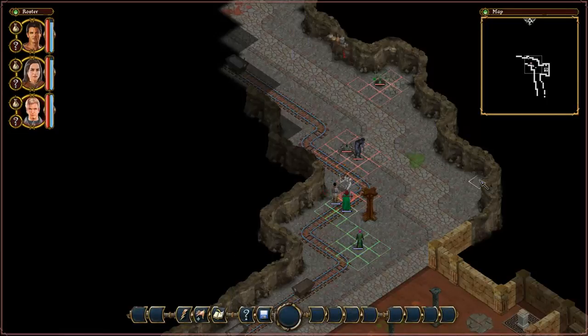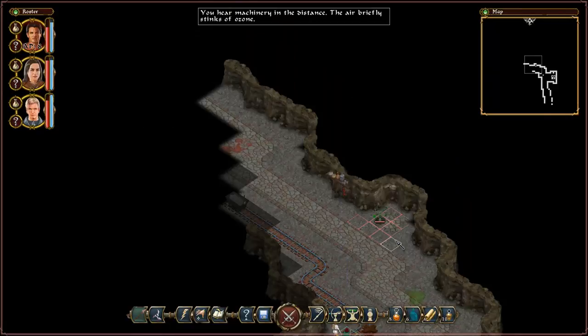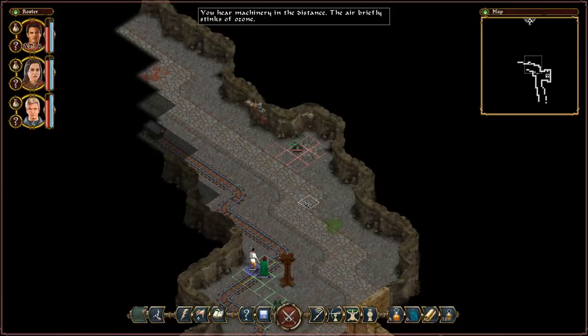Damage to deal is absolutely manageable. Oozing Construct — who would build constructs in the shape of spiders? That's just not right. Interestingly, constructs capable of magic, although it might not be magic. Might be a kind of mechanical contraption that produces those ice cone attacks. That was actually very easy. You hear machinery in the distance — air briefly stings of ozone. So that means more constructs have been generated and sent my way, probably. I'll have to fight my way up this corridor and disable them, deactivate the machinery.